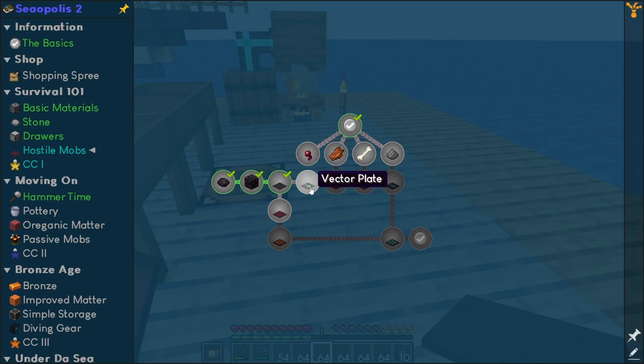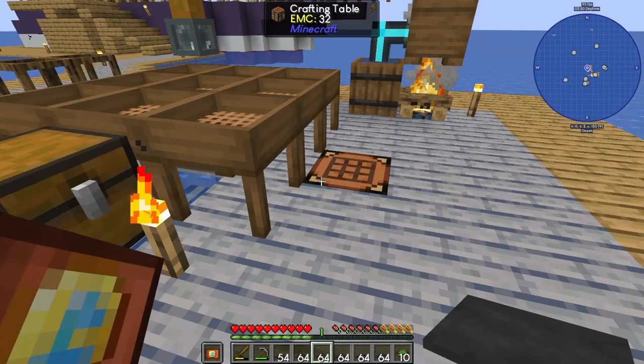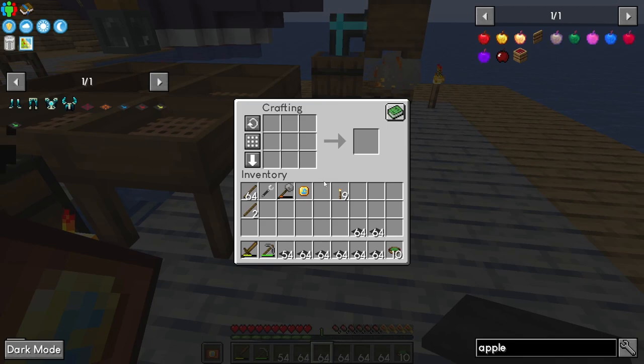We're just going to start out with a regular vector plate and then go through and update stuff. We need 112 vector plates which are like this, and I think we're going to have plenty enough — we'll just make two stacks of this. That's plenty enough to get our place completely covered.